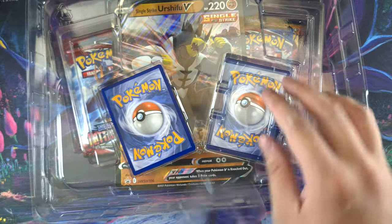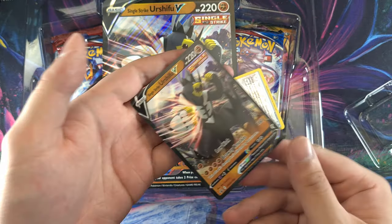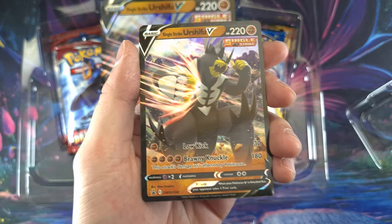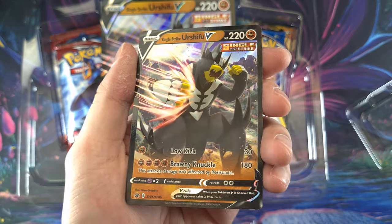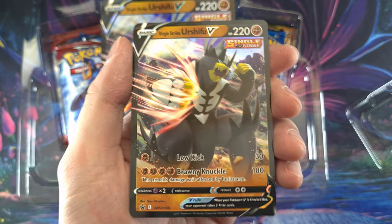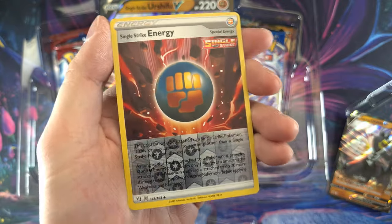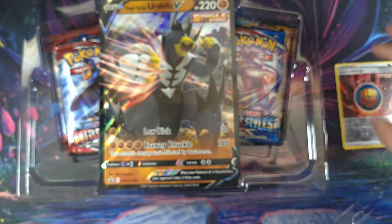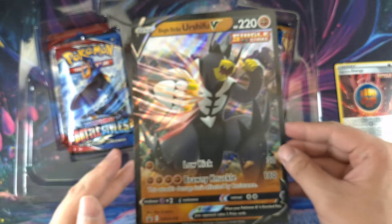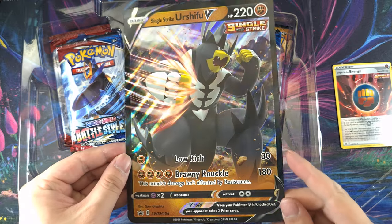Two of the cards — gonna block these right on out. You get a Urshifu over here. One nice Urshifu V Single Strike, along with a Single Strike Reverse Rare Energy. There you go. You get your lovely Giant V Jumbo card.